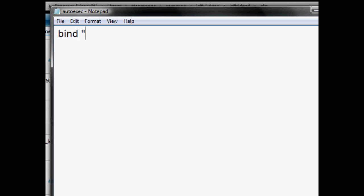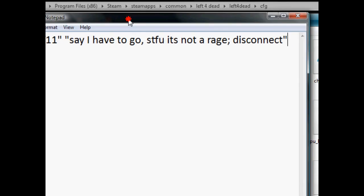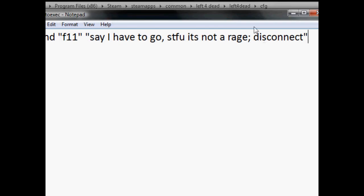Another one I like to do is bind a key to quit the game. What I usually do is write: say, "I have to go, shut the fuck up, it's not a rage." And then you do semicolon, disconnect. This will send in the server chat: "I have to go, shut the fuck up, it's not a rage," and then it will disconnect you from the server. Pretty cool.